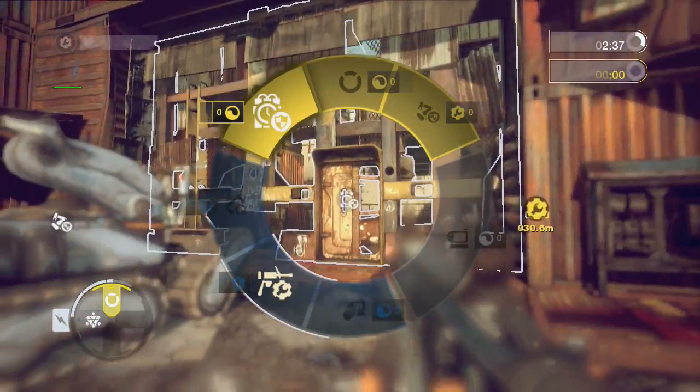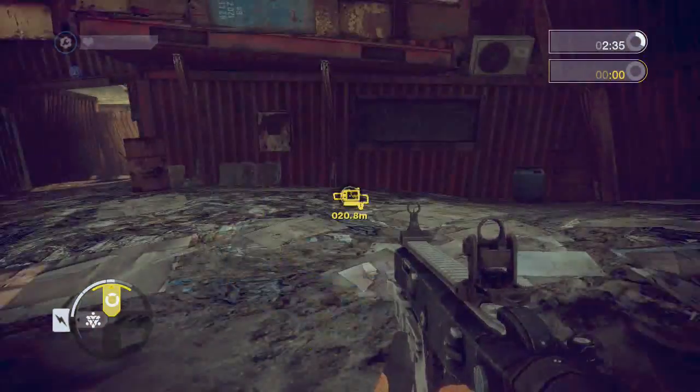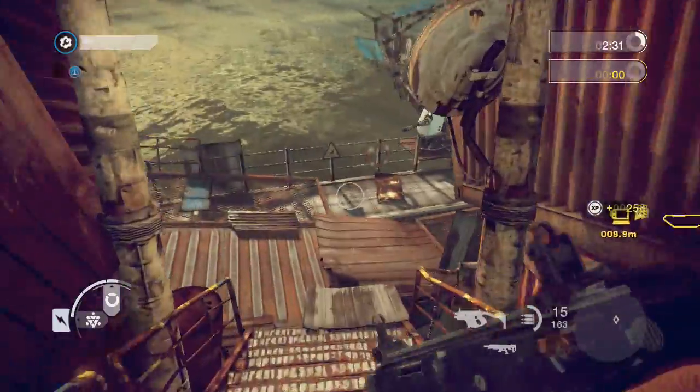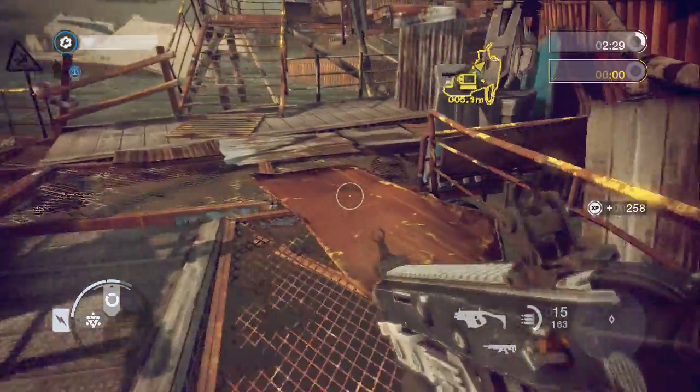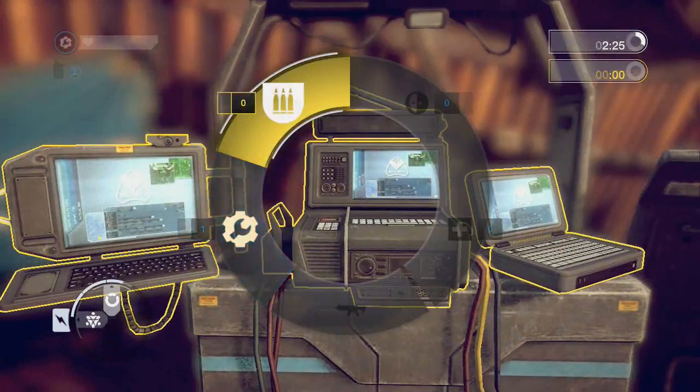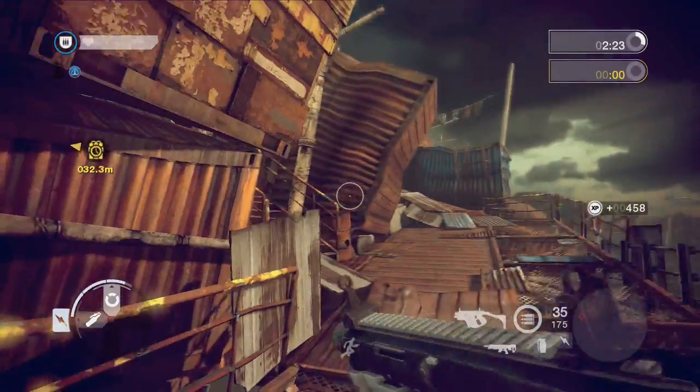If ever your team does not have enough members of the required class for the primary objective, the objective wheel will update to include a mission to return to a command post and change. Use this information to choose your class wisely.